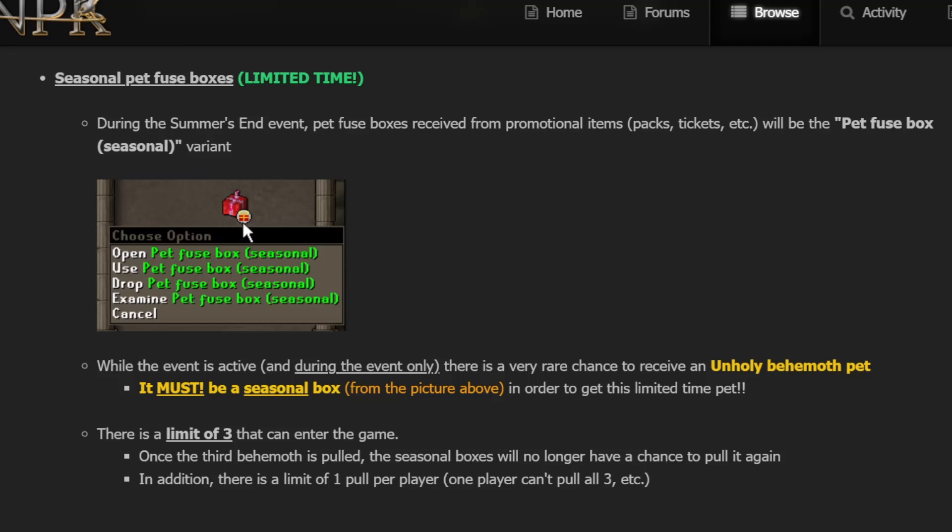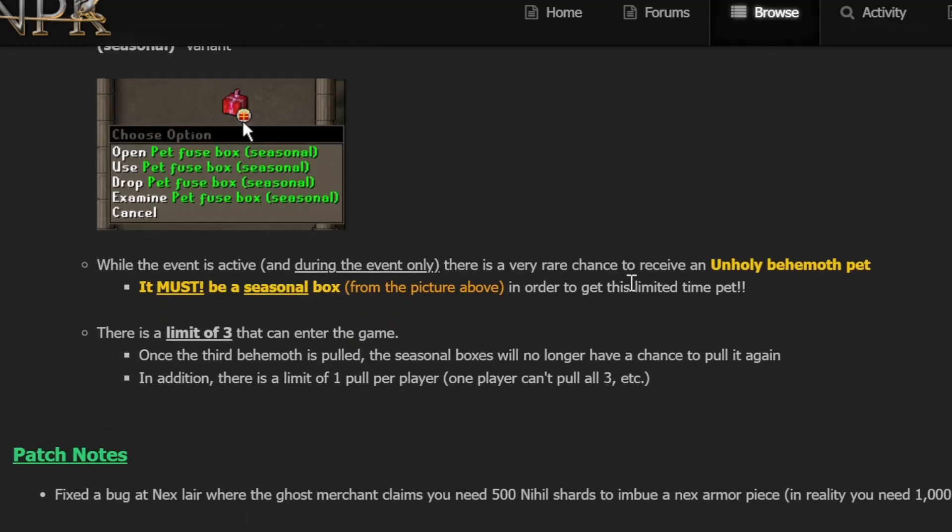This is very interesting — seasonal pet use boxes. They're available for a limited time only. During the Summer's End Event, pet use boxes received from promotional items will be the seasonal variant. During the event only, there is a very rare chance to receive an Unholy Behemoth Pet — limited to three that can enter the game. The last Unholy Behemoth Pet sold for a quadrillion GP. There's a limit of one pull per player, but one person can potentially get all three.